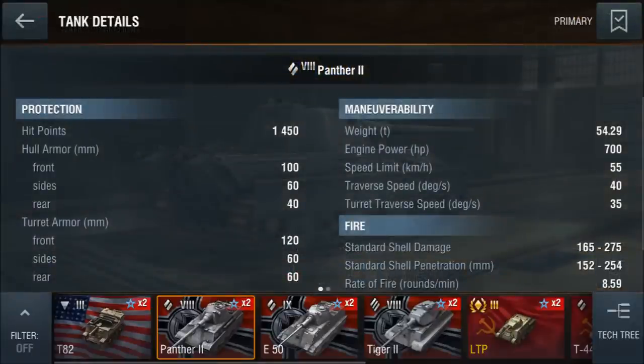The Panther 2 has 1450 hit points. The hull armor is 100mm in the front, 60mm on the sides, and 40mm on the rear. The turret armor is 120mm on the front and 60mm on the sides and the rear. We are going to take a more detailed look at the armor in a second.